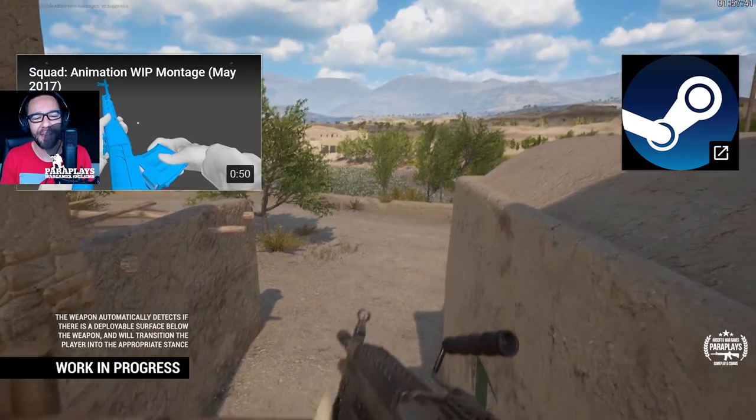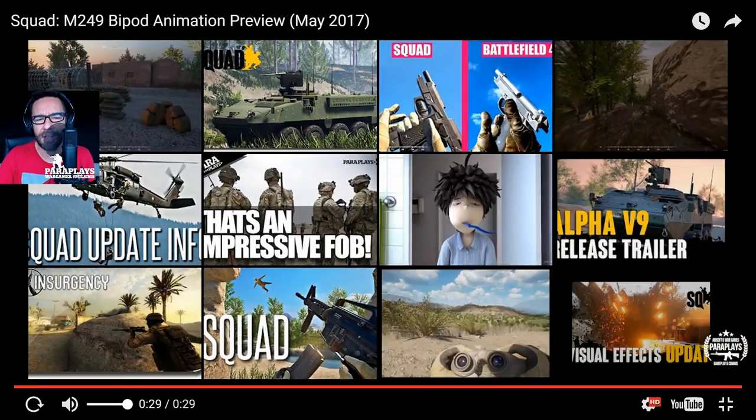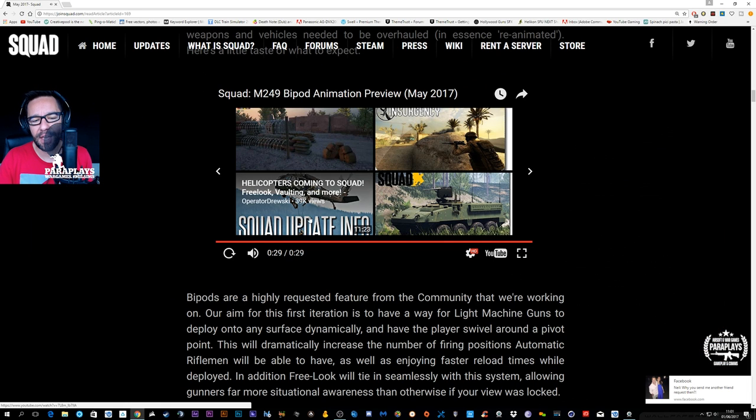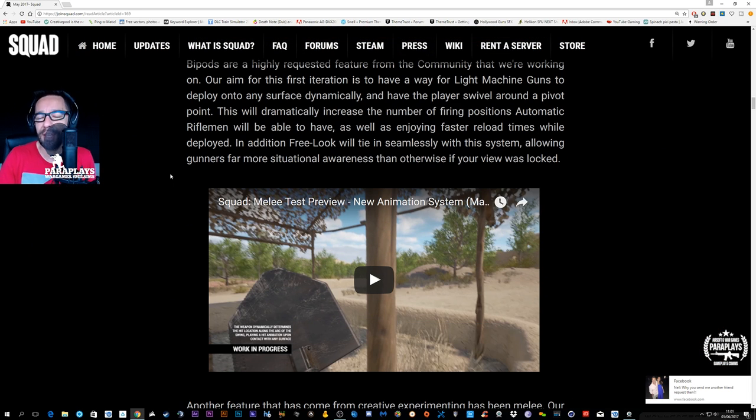I'm a saw gunner, an RPK gunner, and I've always wanted to be able to get on top of a compound, get the bipods down. You will actually get more of an accuracy buff when you use that, and the reload time is actually decreased because obviously you're not holding the weapon.